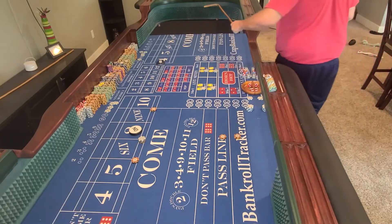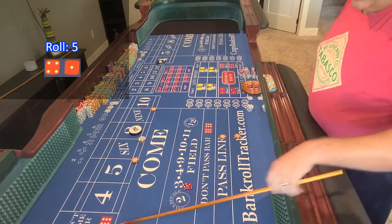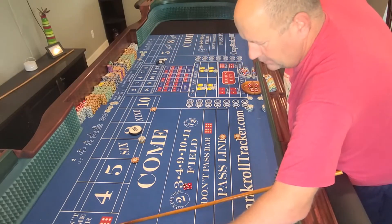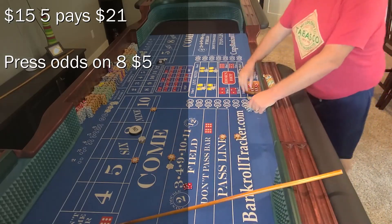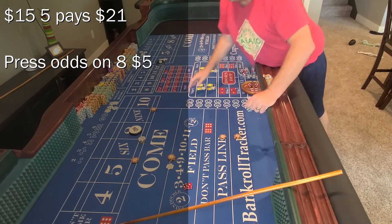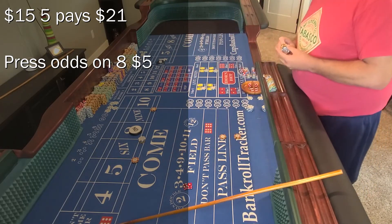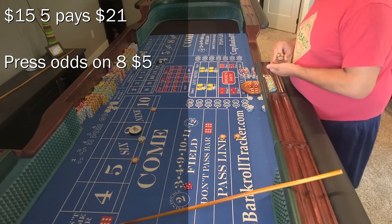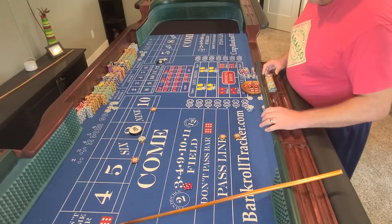Five — a real five. Five is going to pay us $21 with $15 on the five. Let's press that number. Press the smile — collect $16 again.